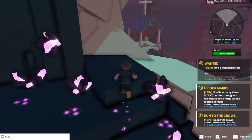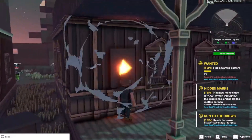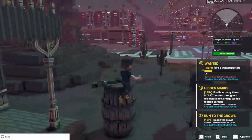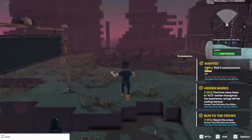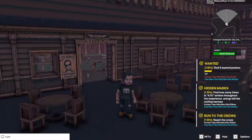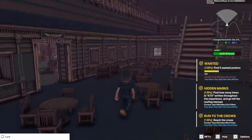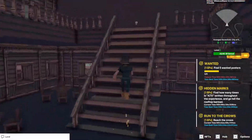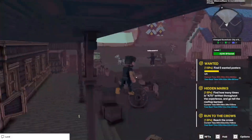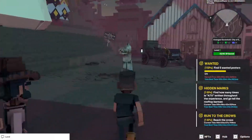You can start outside — you can see what the wanted posters look like. Just jump at it to grab it. Check inside as well because sometimes you'll miss stuff without looking. Come over here — see, like this one, that one's inside. There are three right here and the last two are on this side.